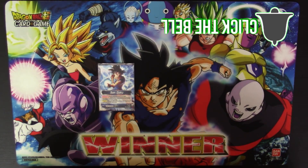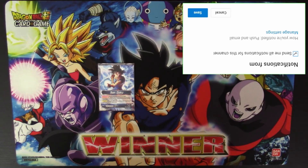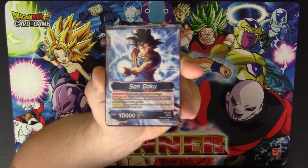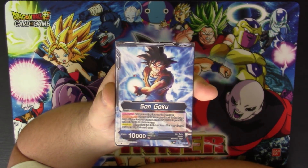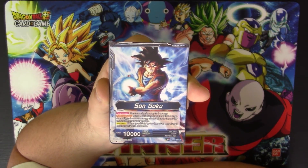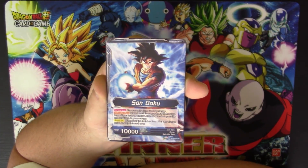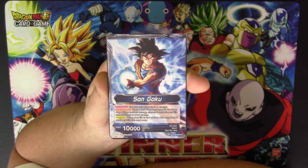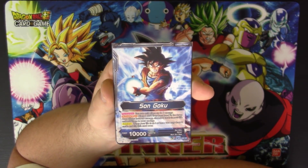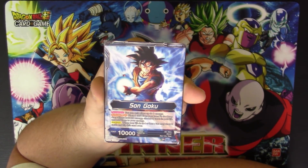Welcome back to the Mafuba Jar, where you've been sealed away for more Dragon Ball Super content. We are back again with another deck profile. This time it's based around what is arguably one of the best leaders in the game right now — probably the most versatile one as well — and that is the Son Goku leader card from Set 3: Cross Worlds. This card has had a lot of great showings in local tournaments and bigger events alike.